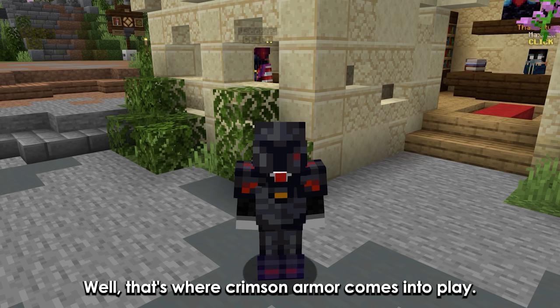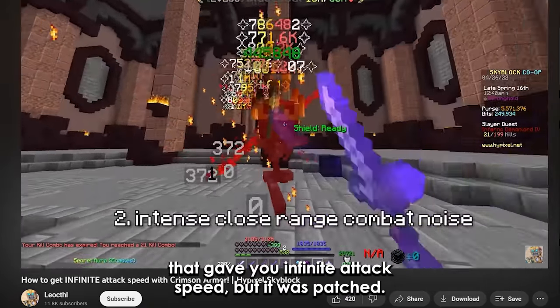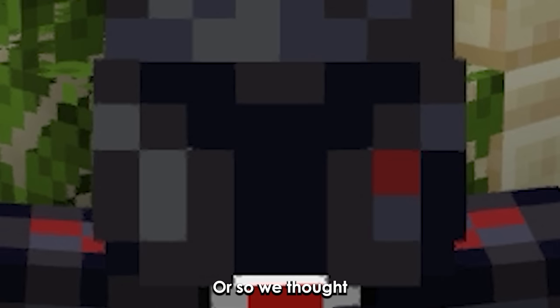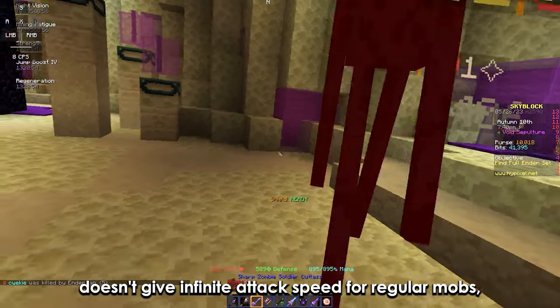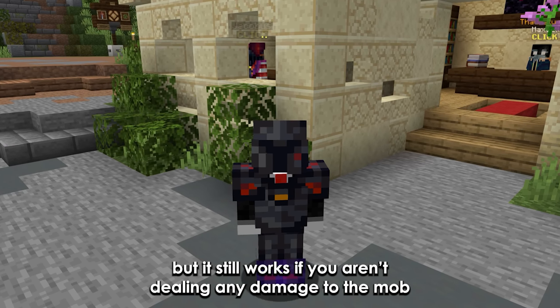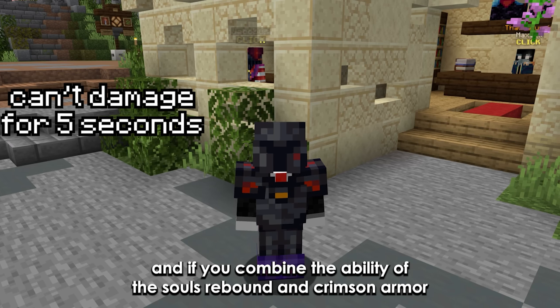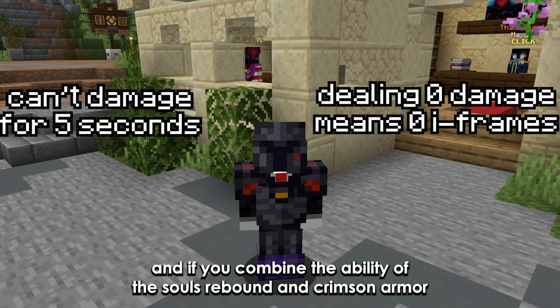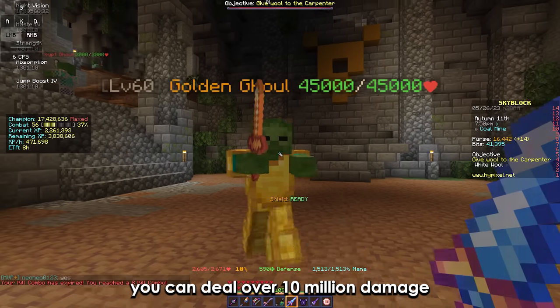That's where Crimson Armor comes into play. There used to be a bug that gave you infinite attack speed, but it was patched — or so we thought. Crimson Armor doesn't give infinite attack speed for regular mobs, but it still works if you aren't dealing any damage to the mob. And if you combine the ability of the Souls Rebound and Crimson Armor with literally base-tier Crimson, you can deal over 10 million damage.